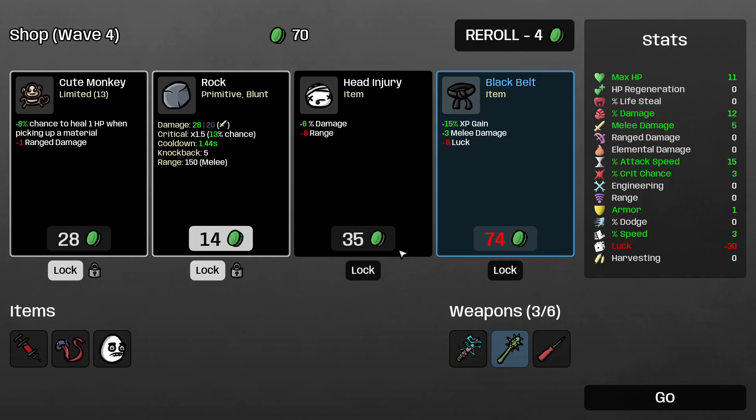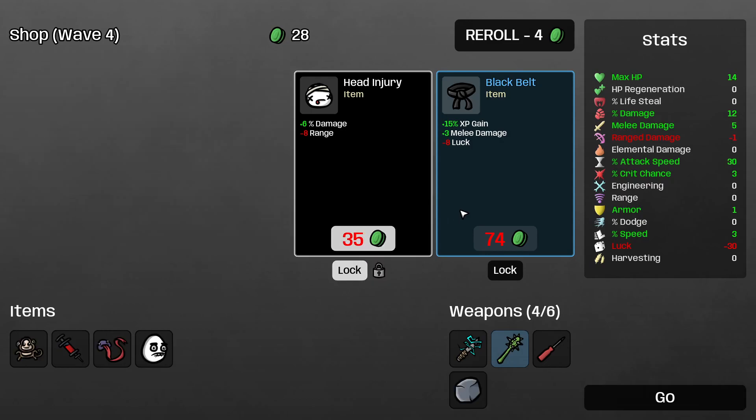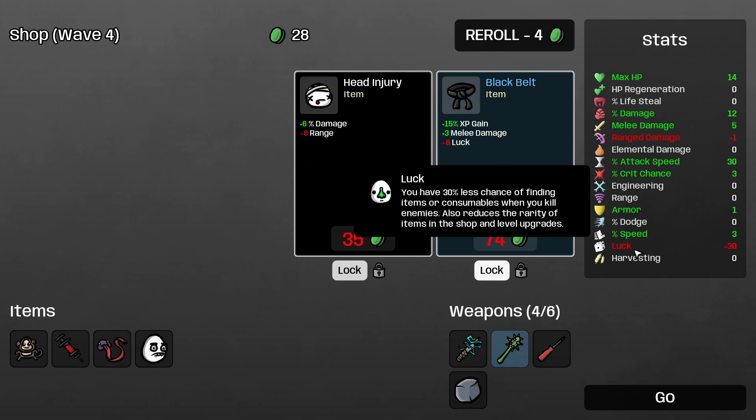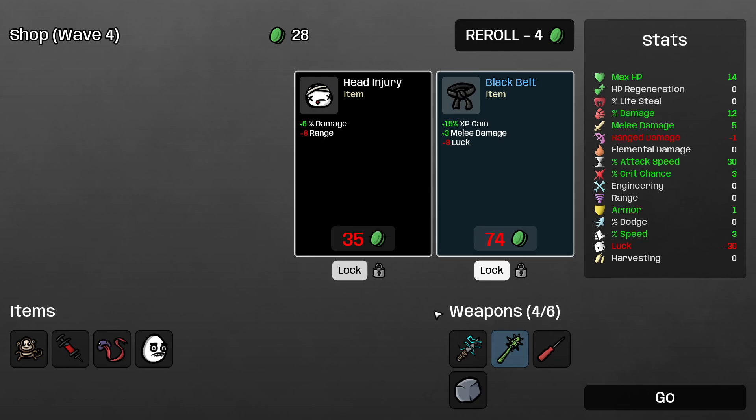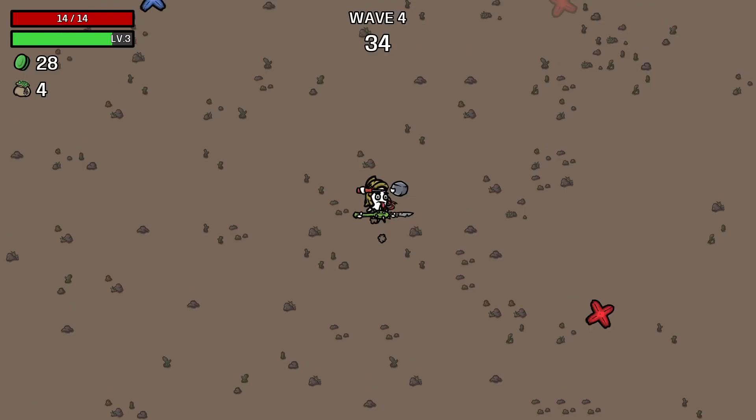I will take the armor. Okay, and we're buying the monkey. We're buying the rock. We have to lock the head injury and the black belt. Already you can see this is going to minus eight range, minus eight luck — we already have minus 30 luck. Ideally we need the luck going upwards. You can only reroll when there's no items left.